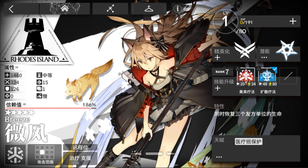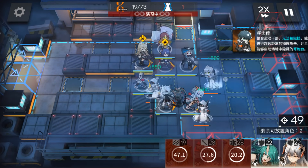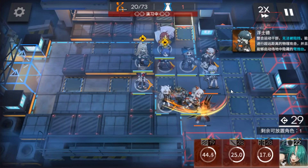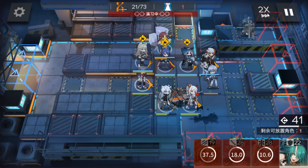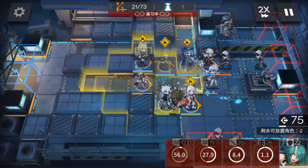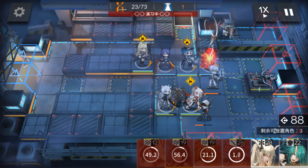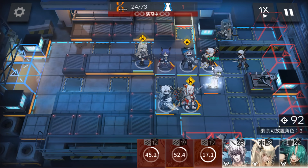Summing up, Breeze is a 5-star AoE Medic available in the V-Share Shop only, meaning you can't get her from the gacha. With her talent, you can reduce negative status effect durations by 50%, but only for medics and supporters after Elite 2. Her first skill increases her attack and allows her to concentrate healing on fewer operators. Her second skill significantly increases her attack and allows her to heal up to 9 operators simultaneously in the zone.